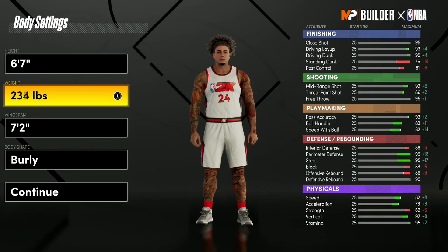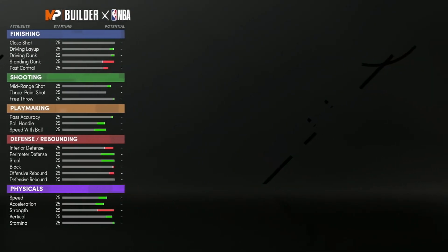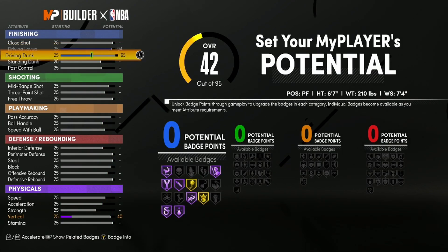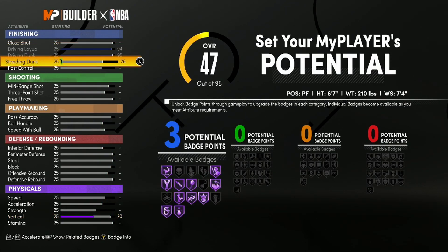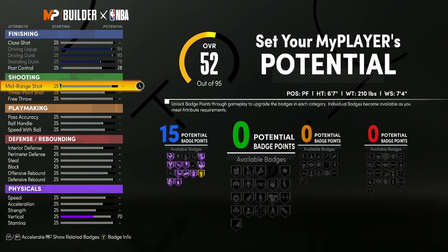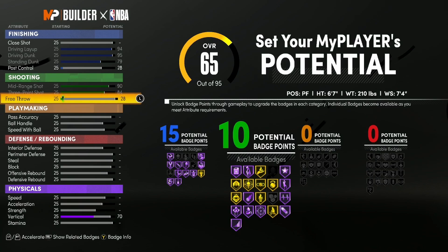Go down to 6'7 minimum weight, maximum wingspan, with whatever body style you want. For finishing, we're gonna max these out. At 79, put this up until we hit 15 finishing badges — that's a lot, but I've been going all year with eight. For shooting, we're gonna max these out and put this up until we hit 10 shooting badges.